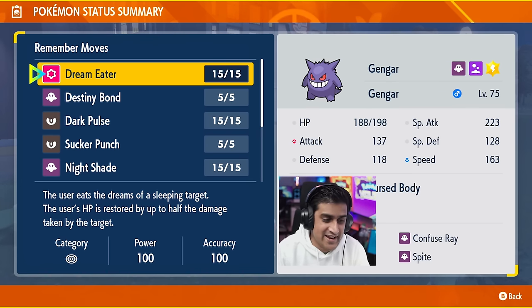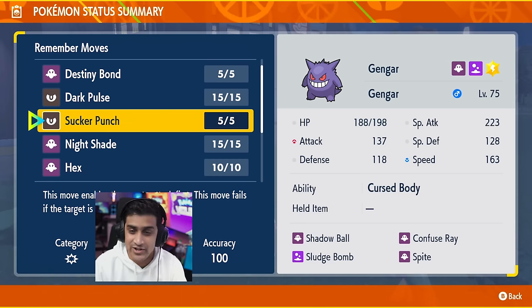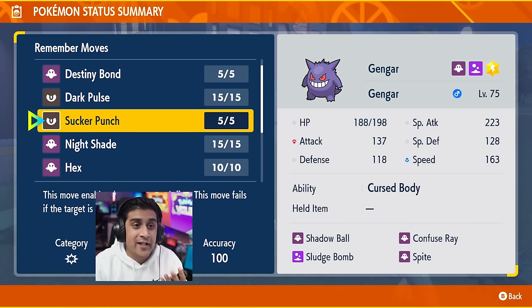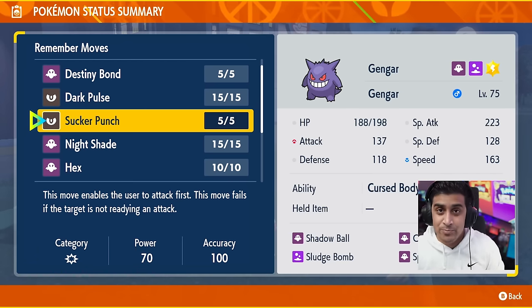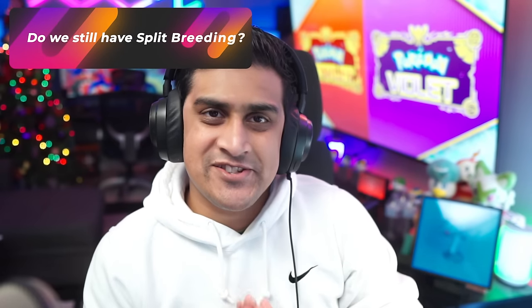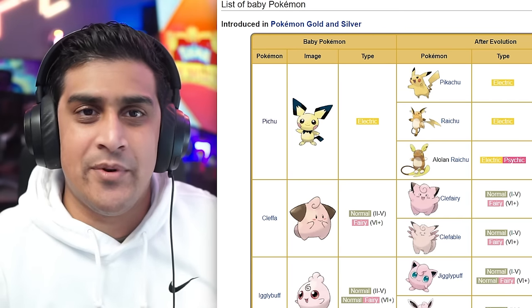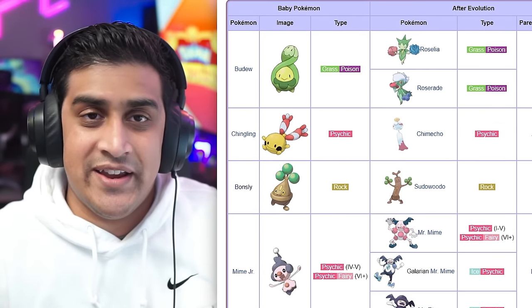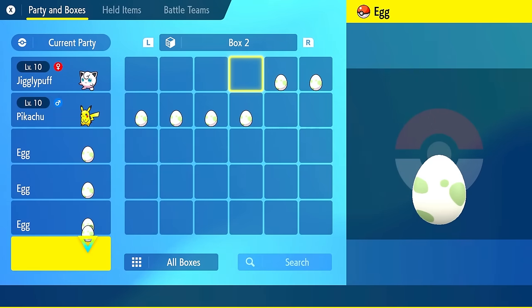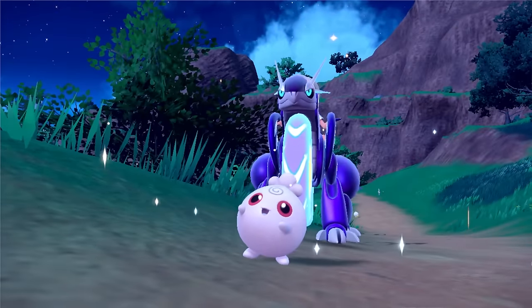If you look at Dream Eater, you can see the circle symbol indicating it is a special attack, versus something like Sucker Punch with a spiky explosion symbol indicating it is a regular physical attack. Knowing these stats is very important to understanding how your Pokemon is built. Something new in Scarlet and Violet is the removal of split breeding — Sudowoodo will now be able to breed out Bonsly without incense. Marill will be able to make babies, Pikachu will now be able to make Pichu. All baby Pokemon can basically be made when you breed, as it's supposed to be. They basically took out the incense requirement.